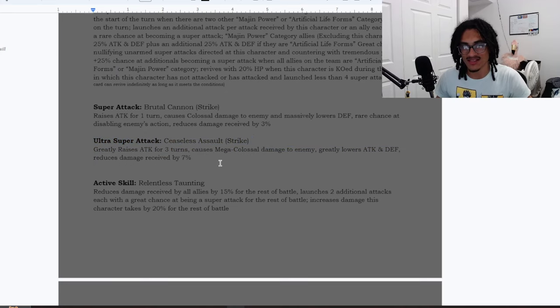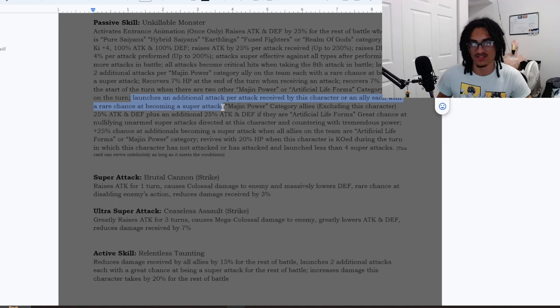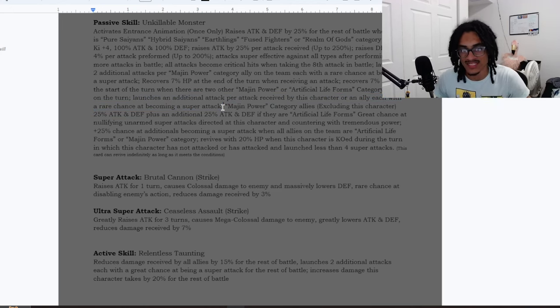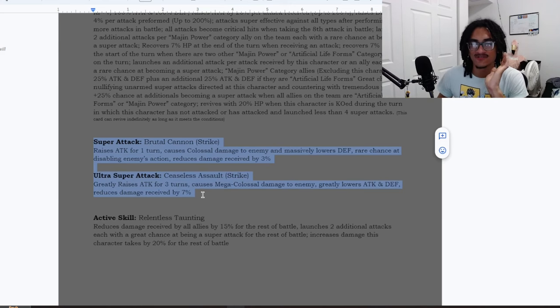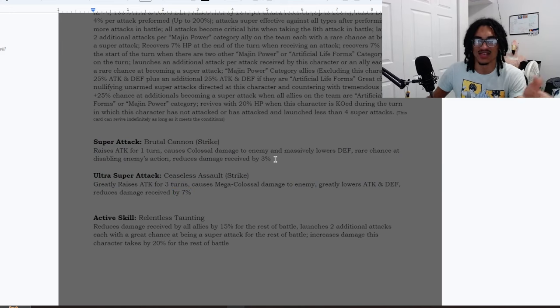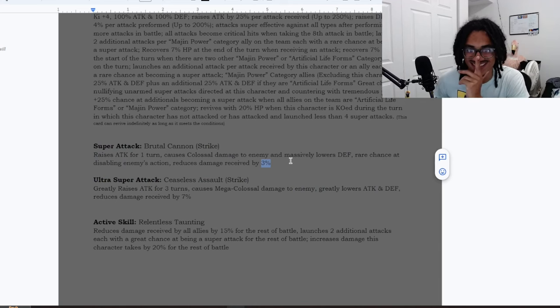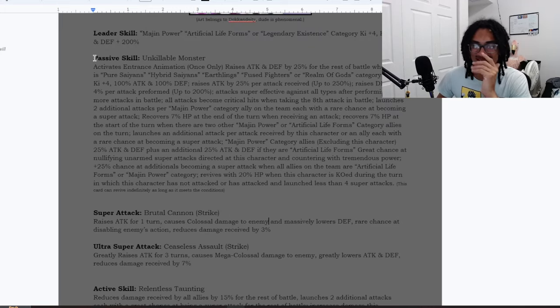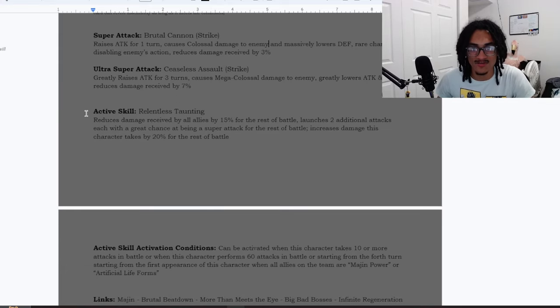He doubles supers — if you get lucky and this guy is launching all these super attacks from the part of his passive where he or an ally takes hits, he's just stacking damage reduction after damage reduction. If the first 18 Ki super gives 7% and then he does five more supers each adding 3%, those stack on top of each other. This character could realistically be doing a ton of supers.